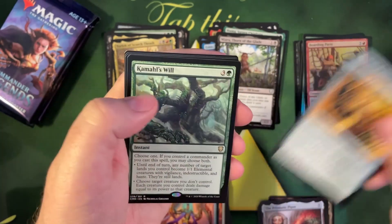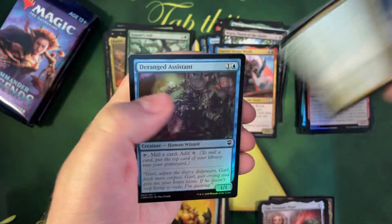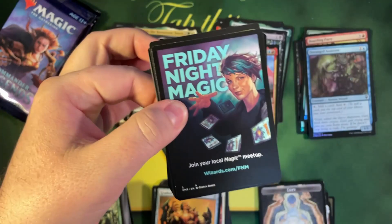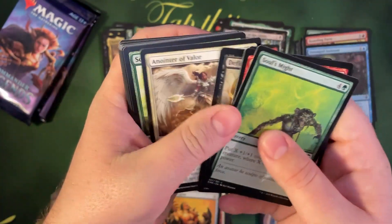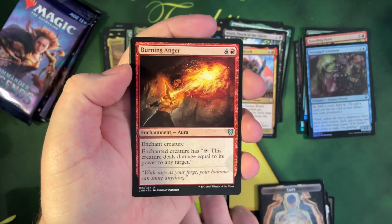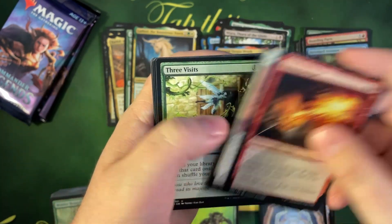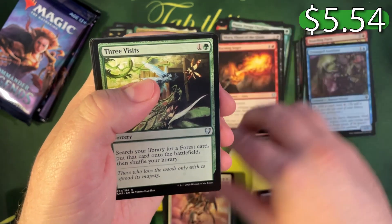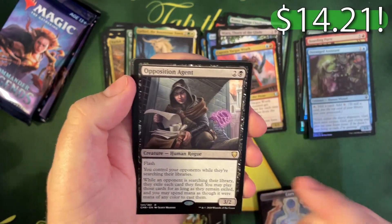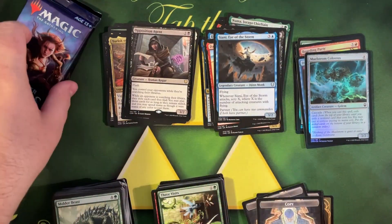All right, three packs left. I'll do prices on this — I think this box has been better. Vampiric Tutor I already got in the previous box, but the foil Jeska's Will and all that stuff I think kind of made this one better. Oh — Three Visits! Very nice, that one's five or six bucks. Opposition Agent — that's a good rare too, maybe ten bucks. Dargo, Sienna, Meldron Colossus, and a copy token. I think I put some cards in the wrong pile — oh well.